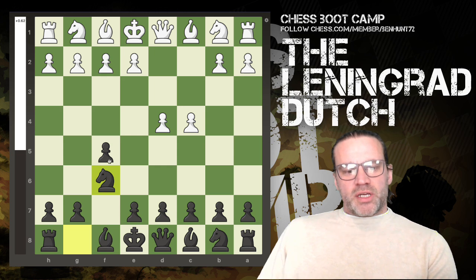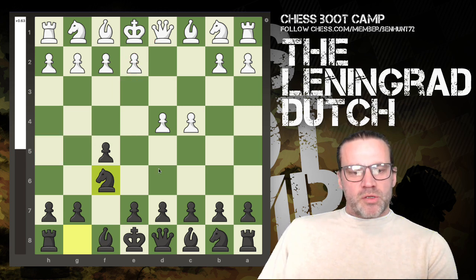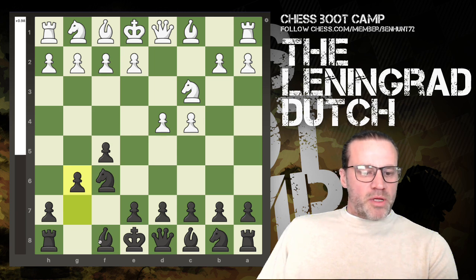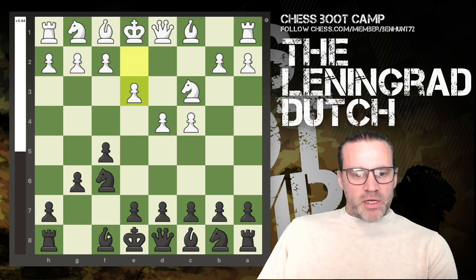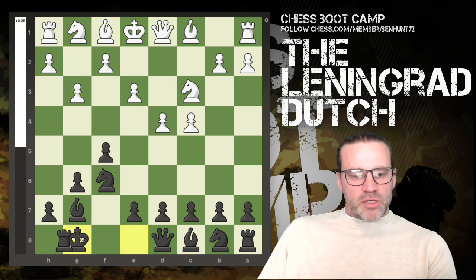Then you play knight to f6. Now should the e-pawn move and the queen wants to come out, she can't come here or here because the knight's covering those squares, so it's the pawn. Let's say knight out here, you play g6. You can also play the bishop to g7 first if you prefer. Let's say the pawn comes out here, and again you put this bishop on the same fianchetto square, and again the idea is going to be to castle kingside.